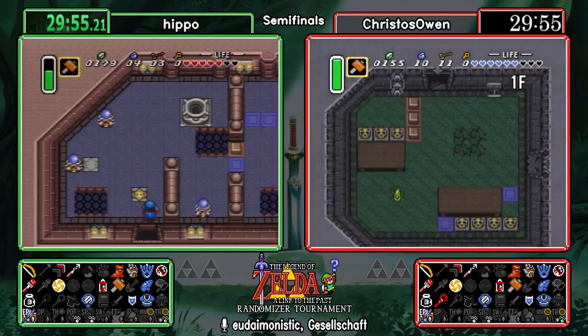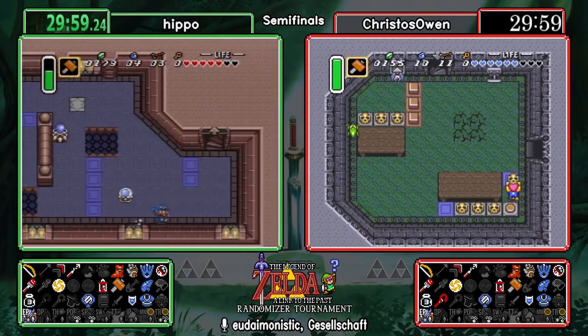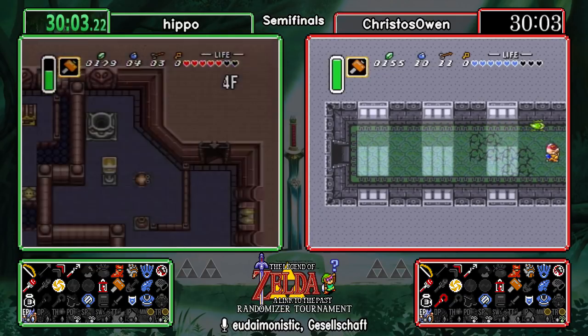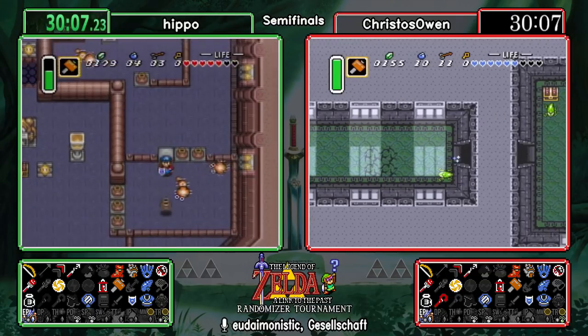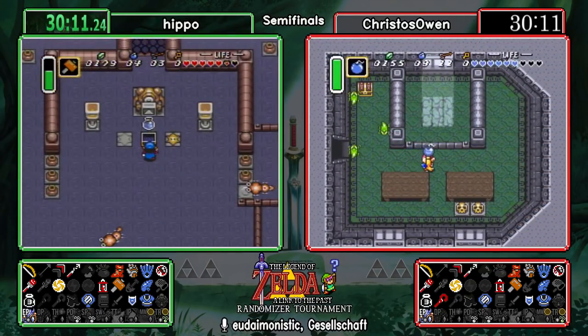While the hookshot's active in its animation — extending, retracting, or moving toward an object — you're invincible, you have iframes. We can take advantage of that in a lot of different places. Hippo was being a little stylish, grabbing onto the peg blocks just to look cool — I don't see people do that too often.